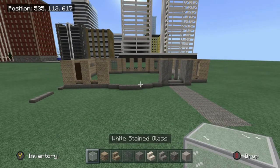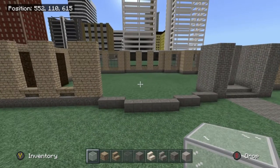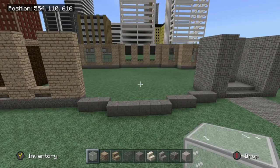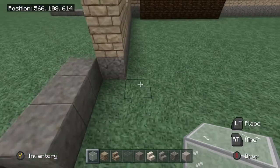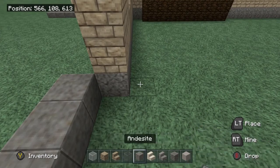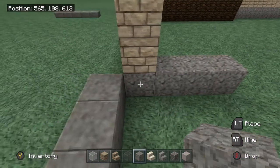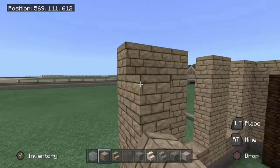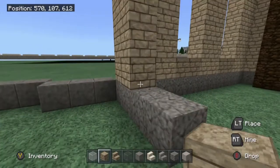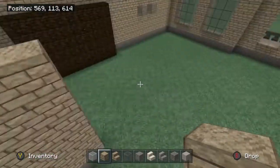The first thing we're going to do is kind of fill in this little area right here. This andesite is going to come back another three blocks — one, two, and three, making that four in total. Go ahead and take your sandstone and build this just right up to the top.